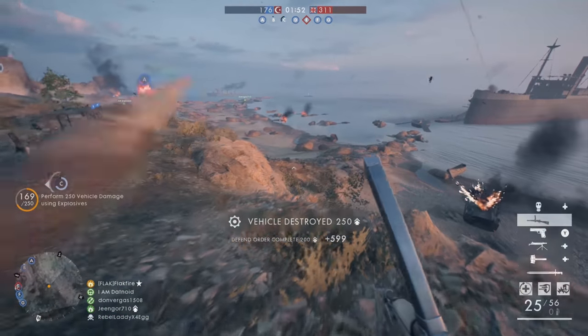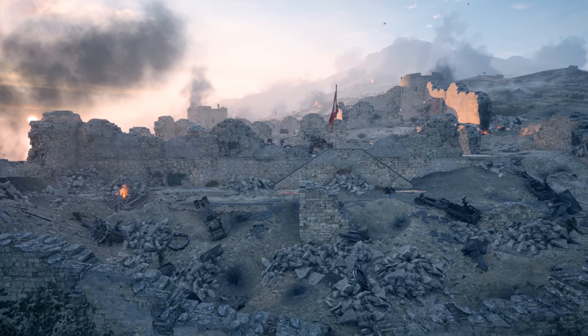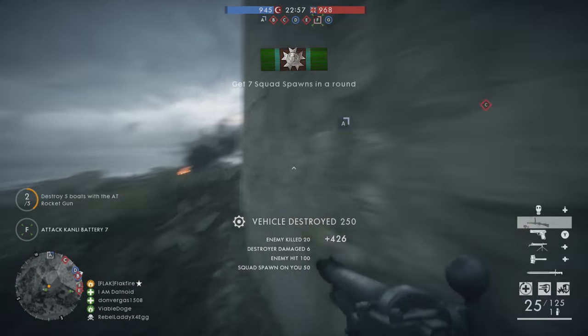For the British, it's often a good idea to avoid landing at V Beach entirely if you're able to flank around to the lightly defended southeast coast. Ottomans should counter the British naval threat with the available coastal guns and torpedo boats.